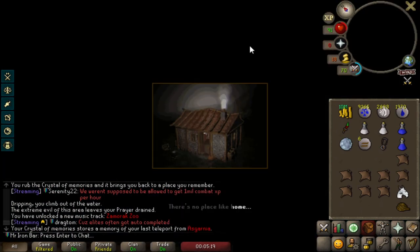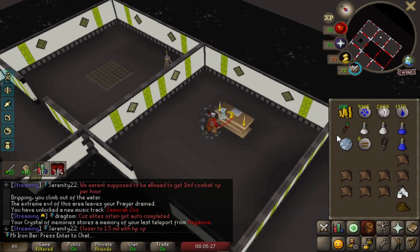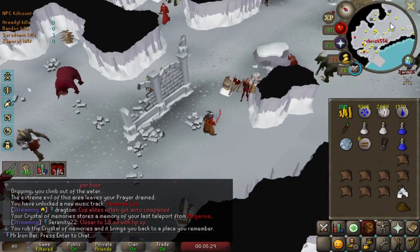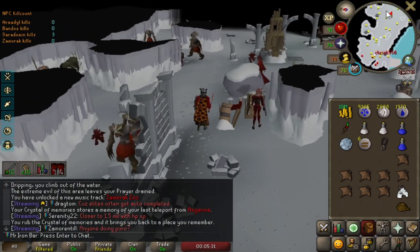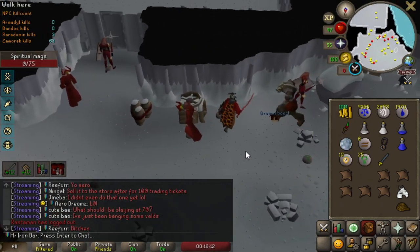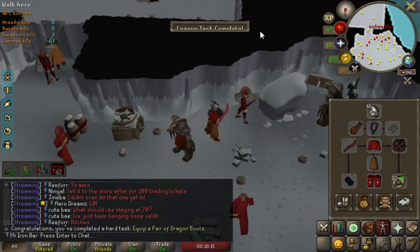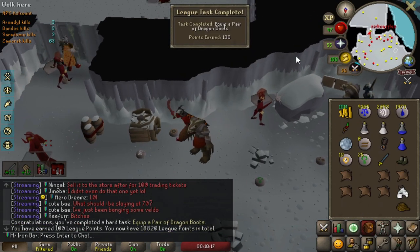I wonder what happens if I prayer back up. Let's see if this works. Nice — you get your prayer back. Dragon Boots, yay, we got it! Hell yeah, new upgrade. 121 strength now, baby — that's a max hit.